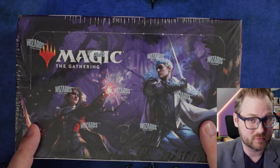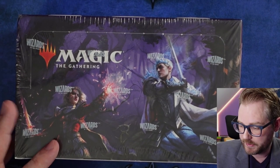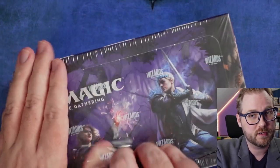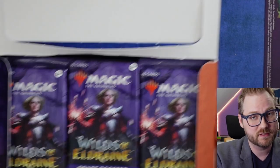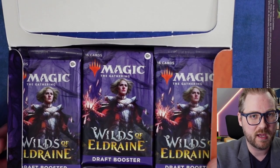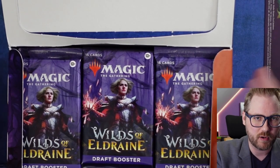So right here I have my draft booster box and we're gonna pop it open — I need something sharp to get this open. We're going to open all 36 of these packs and build a Commander deck. I'm gonna try to show the rares for all of these. We want to find our commander first — that's the priority — and then kind of just go from there. It's gonna be a little loosey-goosey, but you'll be along for the ride. All right, here we go.